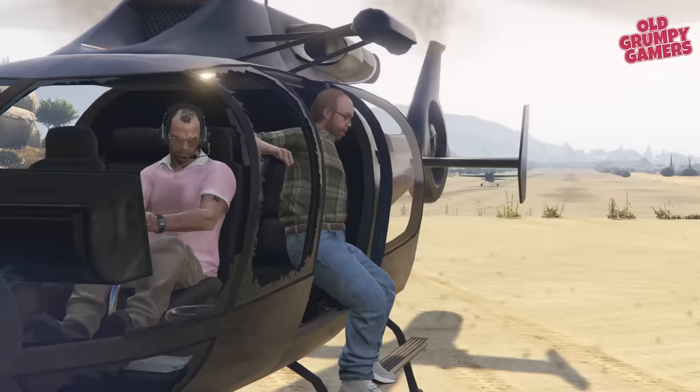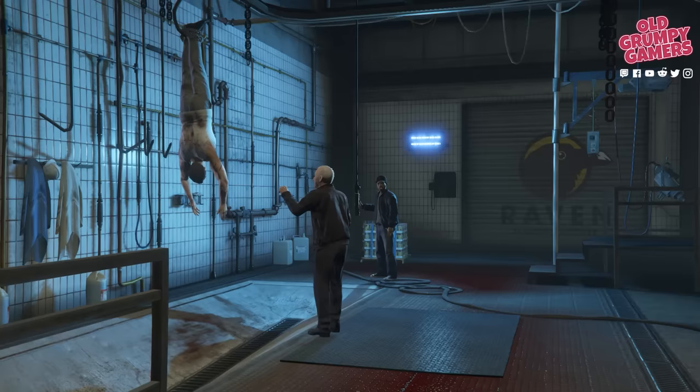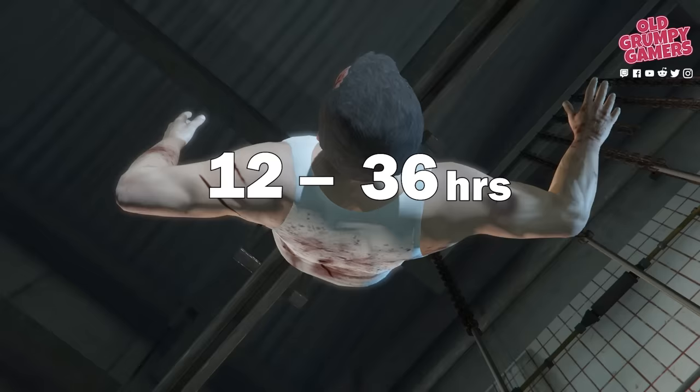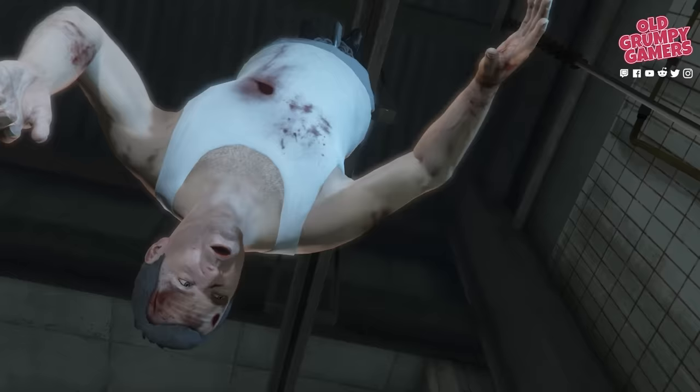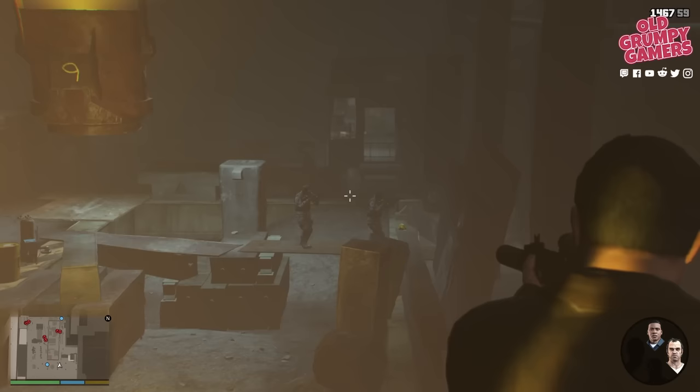Our next investment opportunity isn't quite as lucrative but still worth the effort. Once you've completed Surveying the Score, tool up again and work through three missions, then purchase Group Six (GRU) on LCN. Continue the storyline until you complete Fresh Meat — where Franklin rescues Michael from Wei Cheng — then wait about 12 to 36 in-game hours for a profit of 15 to 20 percent.